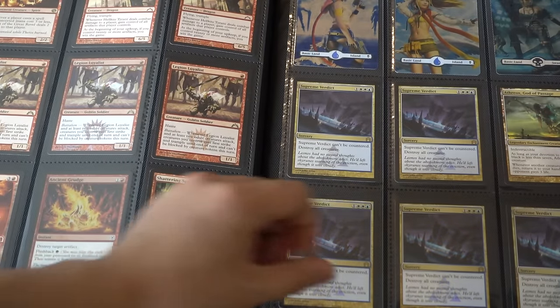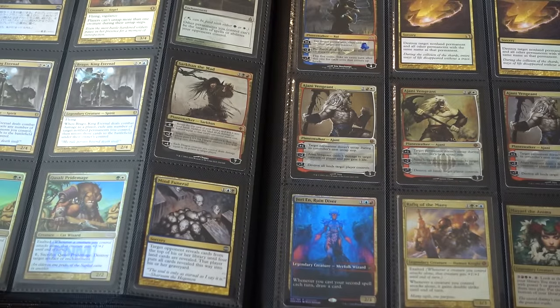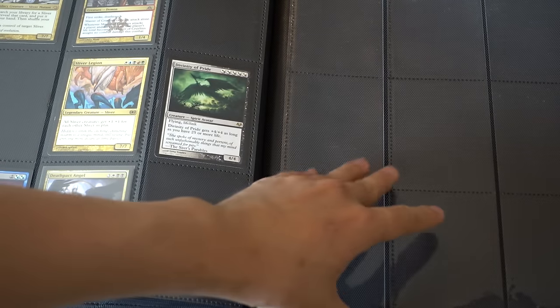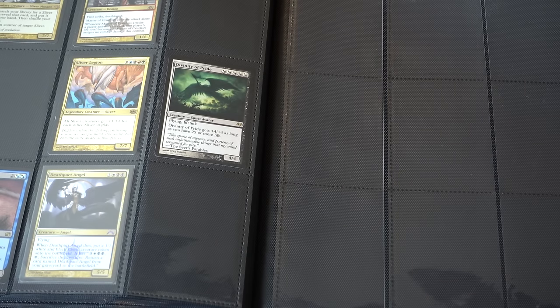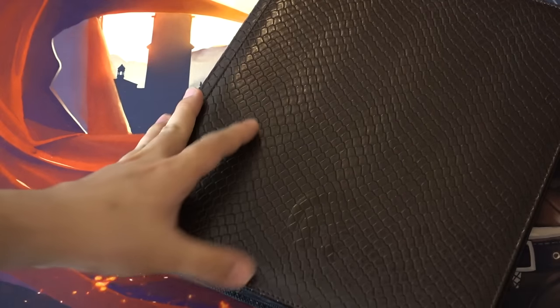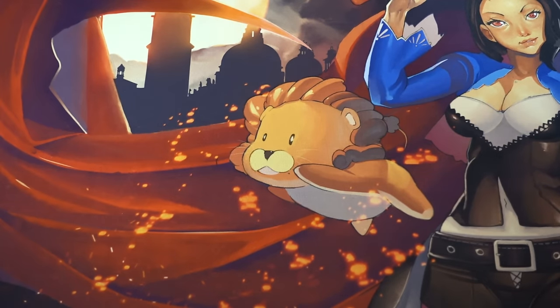I typically don't do trades under $50 only because shipping costs so much money. So hopefully we can do a $50 or more trade or buy, or even if you are an artist and you want Magic cards — most times I just pay commissions via PayPal because it's just a lot better. So this is my modern trade binder, and now I'll go through standard.